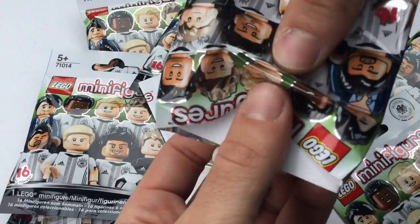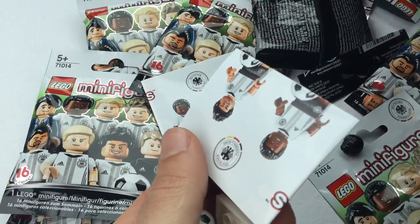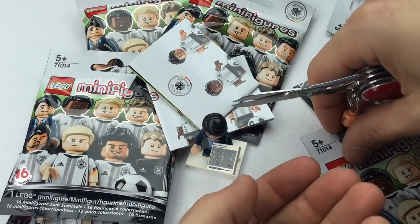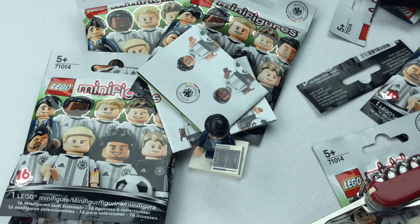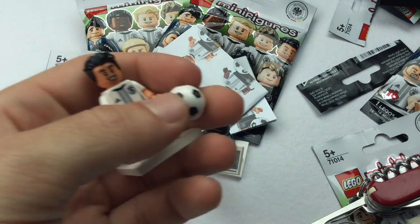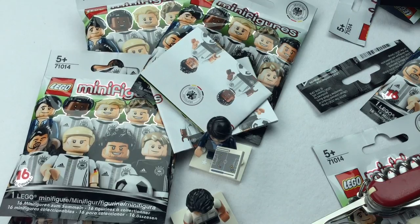This is Özil — Mesut Özil. He's basically the guy with the eyes. Let me build it off camera, it's easier. He has enormously big eyes and everybody thinks he looks like a fish — I wouldn't say so, he looks like a human to me. We also get a soccer ball here, but let me put it aside so I don't lose it.